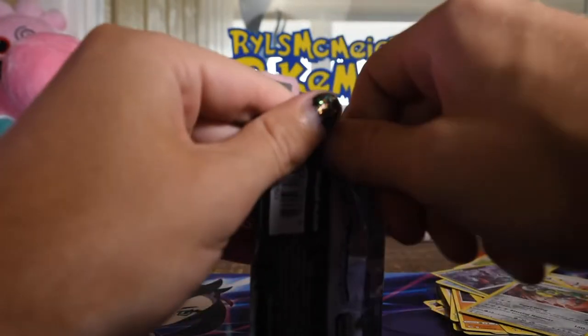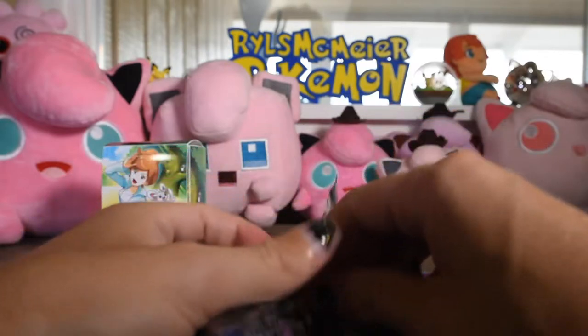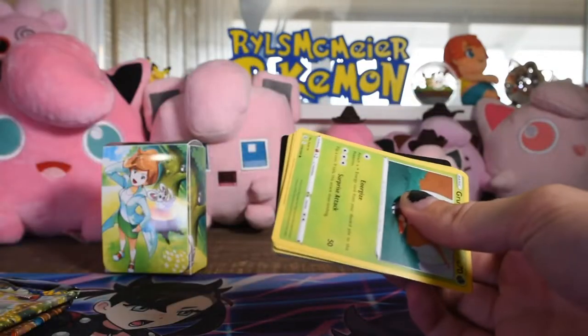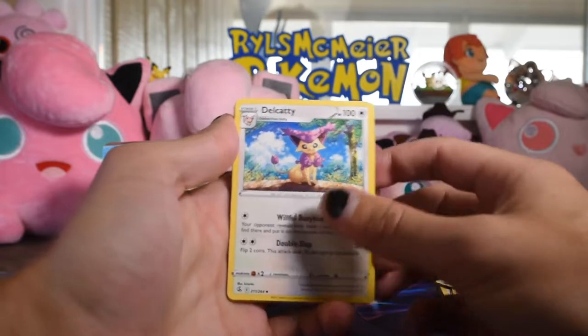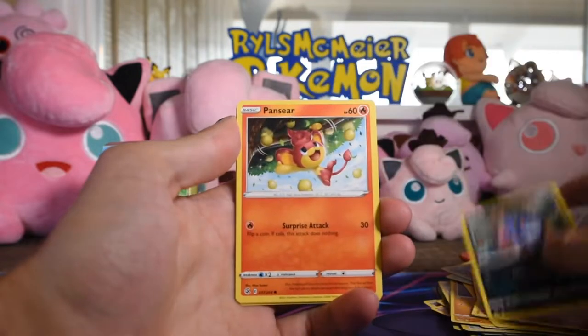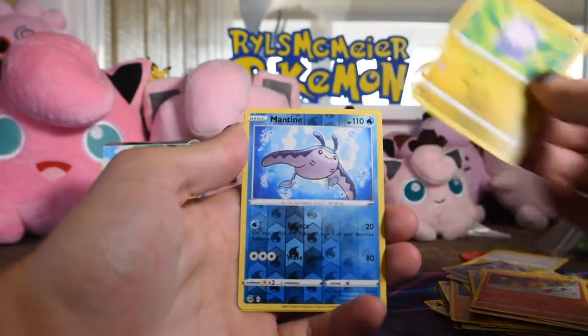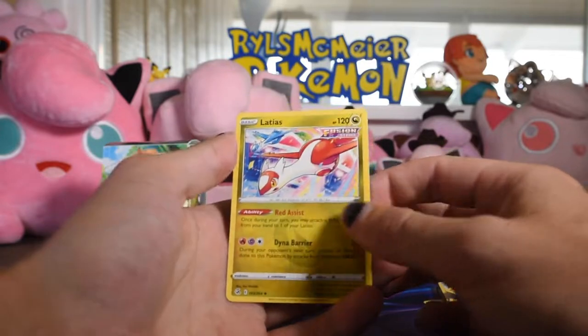Is this our last Fusion Strike? Yeah, our last Fusion Strike. These come with eight boosters, which is pretty good, plus you get the promo and all the other goodies, and a deck box, which is just the coolest thing in the world. We've got Delcatty, Dark Rye, Crocnaw, Grubbin, Mankey, Crogunc, Panseer, Gumi, Mantine as a reverse, and a Latias.